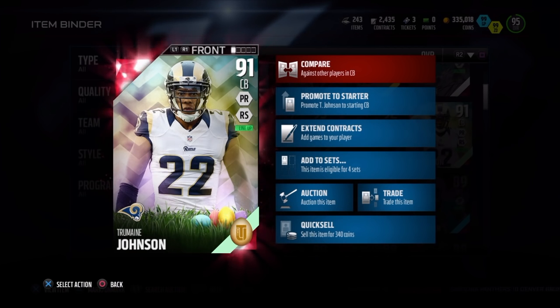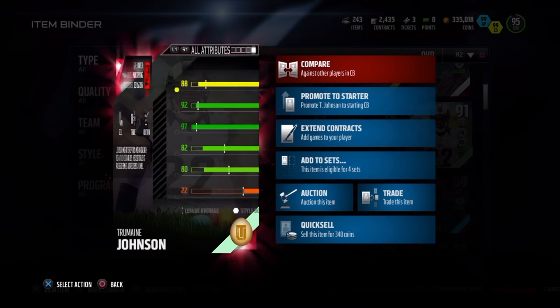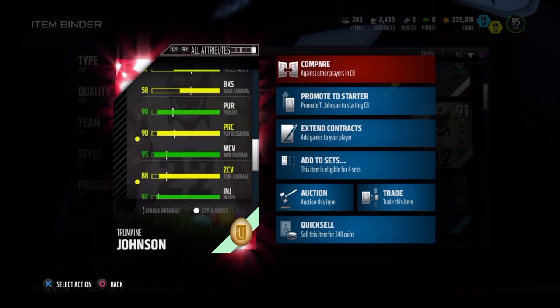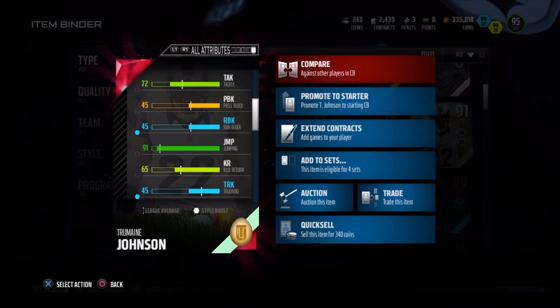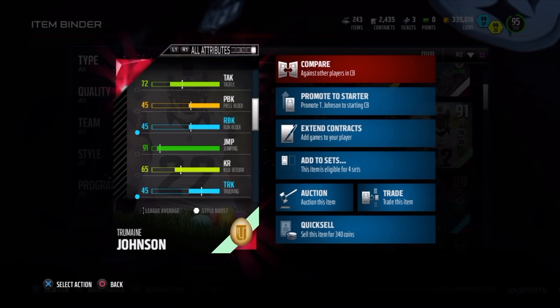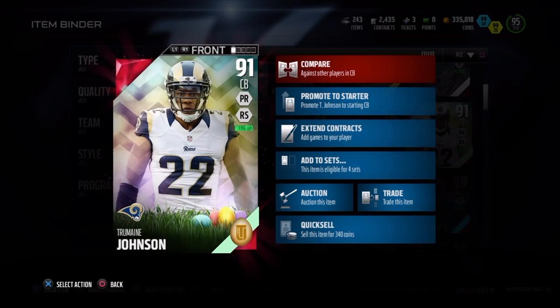Jermaine Johnson Easter Edition, 91 overall, dual style patch, rush run stuff style. 6 foot 2, 94 speed, 95 acceleration, 88 zone, 83 catch, 90 play recognition, 95 man, 93 agility, 85 press. Also has an 82 spectacular catch and 80 catching in traffic, which really comes in handy when you're a corner with 6 foot 2 height. He will make some amazing interceptions. 91 jump is not the best but that 6 foot 2 frame really comes in handy even with a 91 jump.